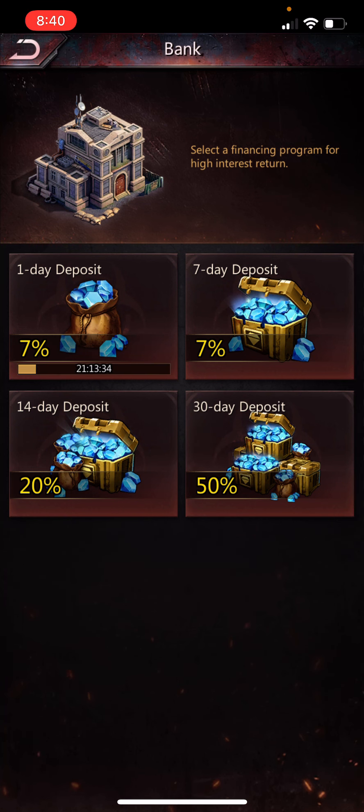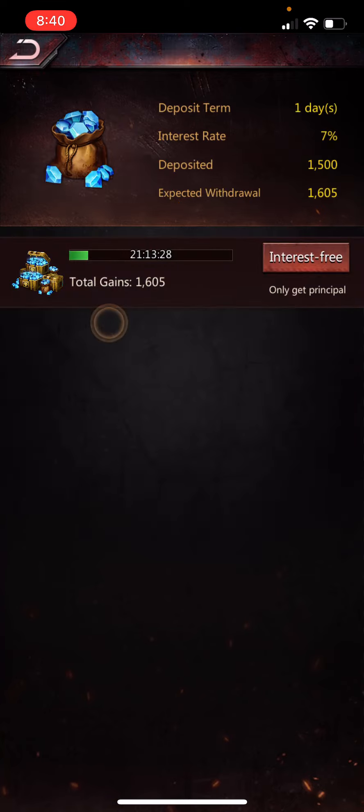The deposit, on the other hand, is great. If you've ever purchased anything in this game, use the one-day deposit every 24 hours because it gives you 7%. You deposit 1,500 diamonds and get 1,605 back — 105 free diamonds per day. You need to have made at least one purchase to unlock this, even just a one-dollar purchase, but once you do, use it every day.